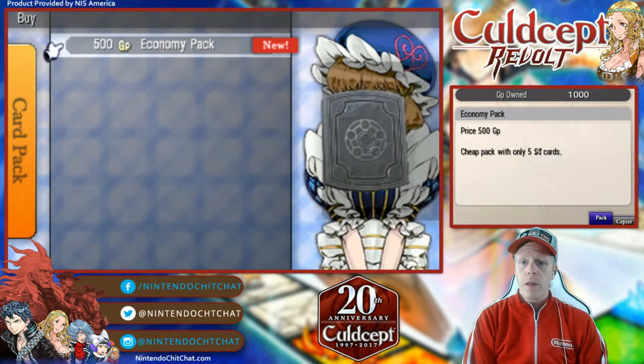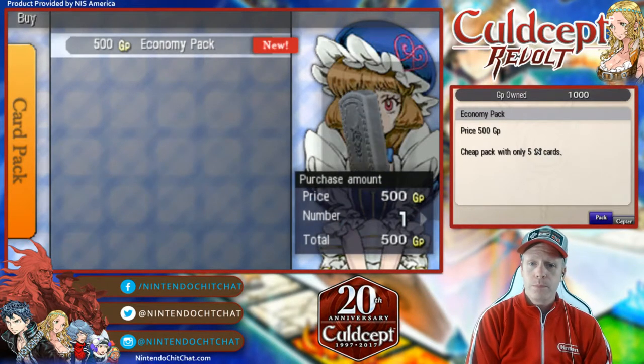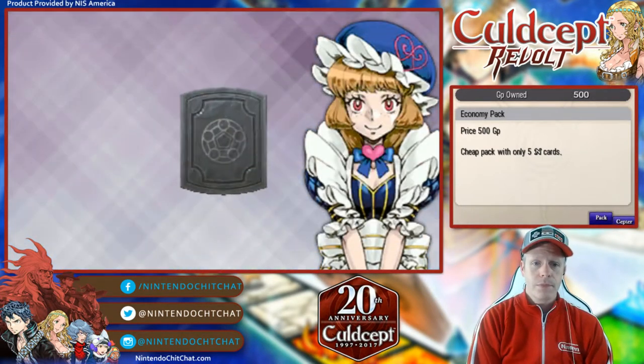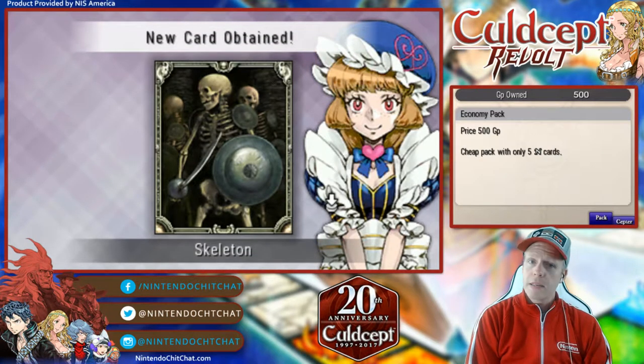We have the economy pack available to us. We have 1,000 GP right now, so we can buy that. And we're going to buy it. The stone breaks open — skeleton. We've got a skeleton.